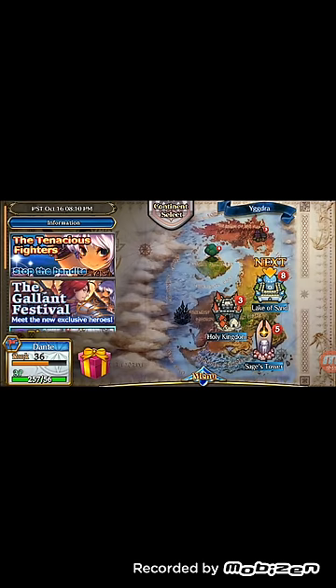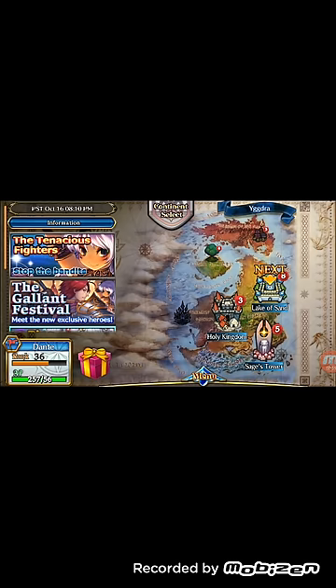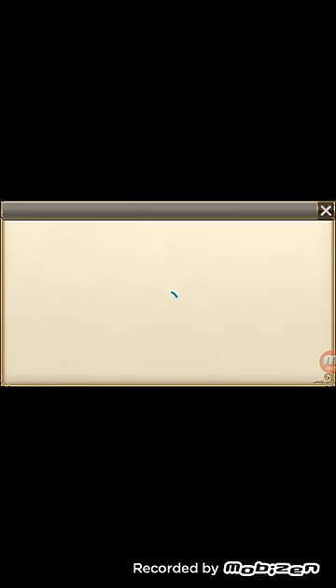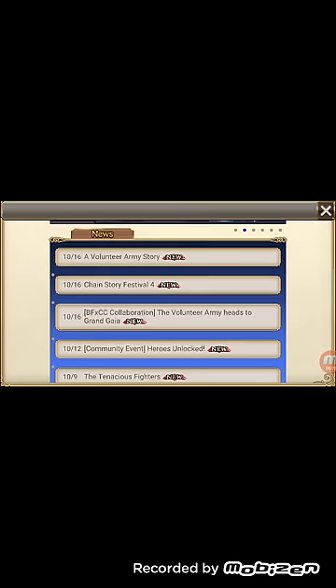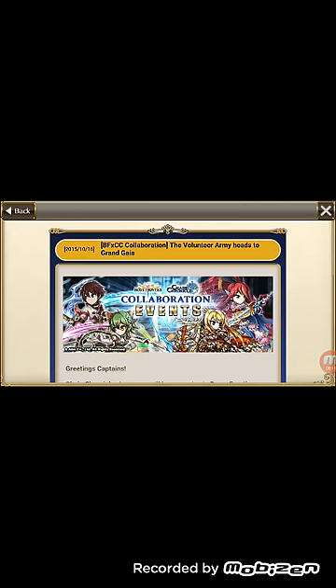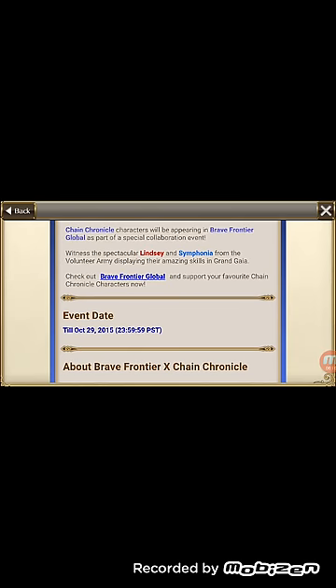So basically that's about it. Don't forget — once you've played the game and you're done, it's in the information section. You have to click on information to get the whole thing to come out. The code should pop up right here in Event Date or somewhere in the middle — it should say your redemption code is this, and then you just do it.